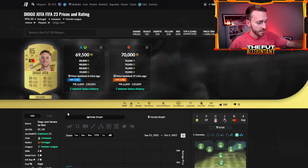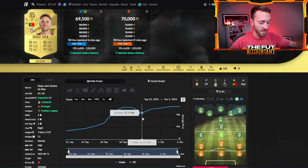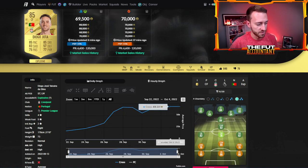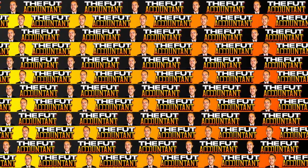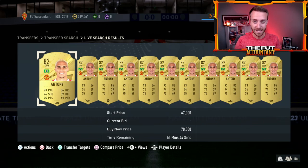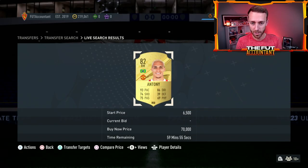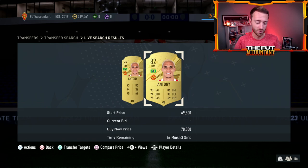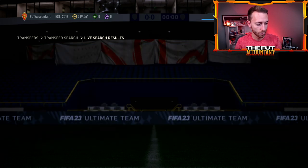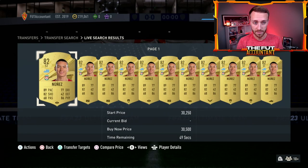Let's look at Jota, a very popular striker right now. Jota had a nice rise on Wednesday — 67k — then dropped down to 55k on Friday with all the Ones to Watch packs and supply. Now he's back up to 70,000 coins. I think today, Wednesday, brings a good opportunity to cash out on a few cards, specifically out-of-packs gold cards like Antony, Renato Sanchez, Darwin Nunez — especially lower-rated ones like Antony at 70k. With Road to the Knockouts on Friday, there will be more packs and more supply. I would say today's a great day to take the money on players like these.